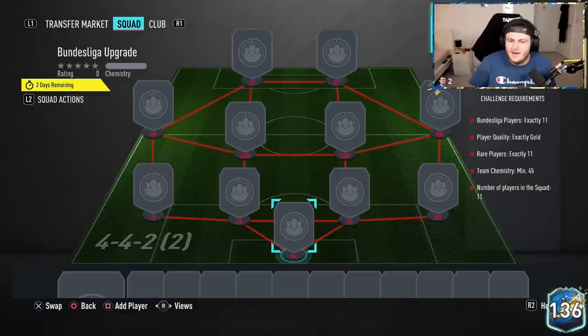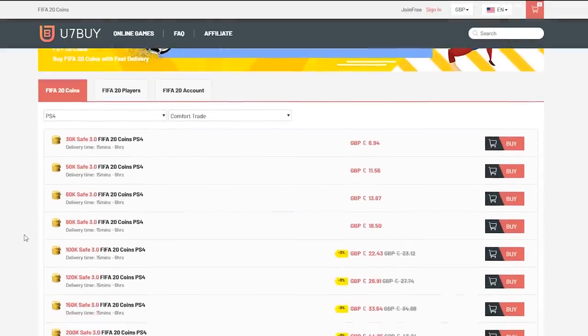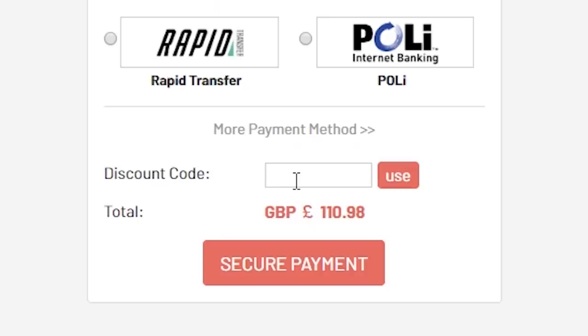How's it going guys? Welcome back to a brand new video. Today what we have for you is the Bundesliga Upgrade Player Picks. For cheap, fast and reliable FIFA 20 Ultimate Team Coins, check out u7buy.com and use the code HABER to get yourself 5% off all of your orders.